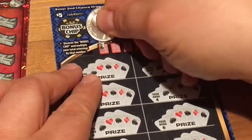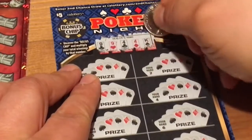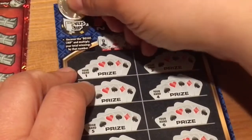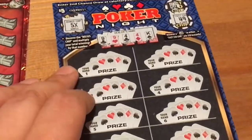54 and a 49, so no love on the Fast 50 chips. Let's see what the dealer's got. The dealer's got two pair — hopefully we can beat that. Let's look at what the bonus chip is. It's a five times multiplier if we are able to beat the two pair.